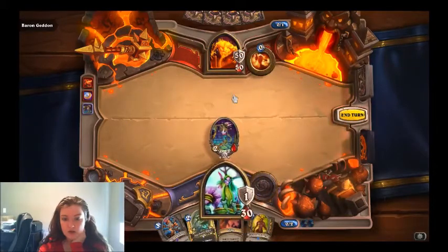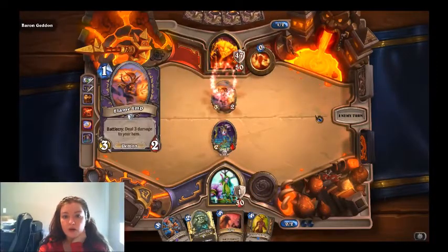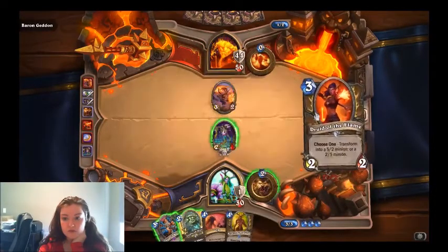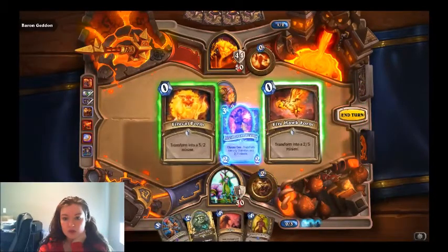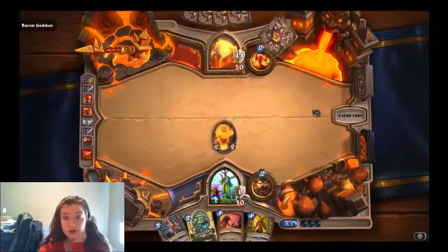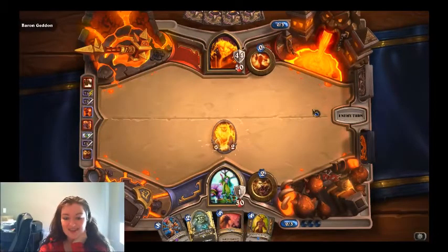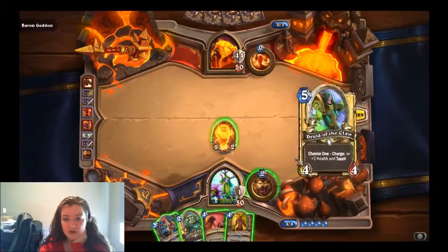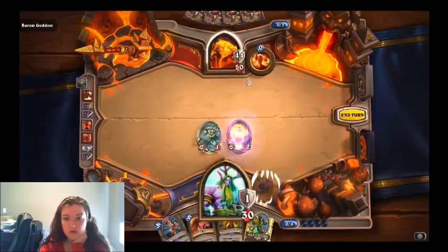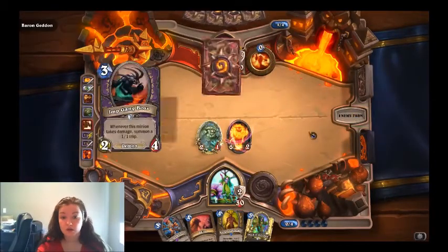Now I'm going to save my silences. You want to save your silences for when he plays Living Bomb — that's really when you want to save them. So we're going to do a trade at 5-2. I'm going to kill him, which is fine because he's at full health and it doesn't give back armor. Okay, Living Bomb — which means I can silence it, which is awesome. Let's silence you. Silence gets rid of the Living Bomb, which is awesome.